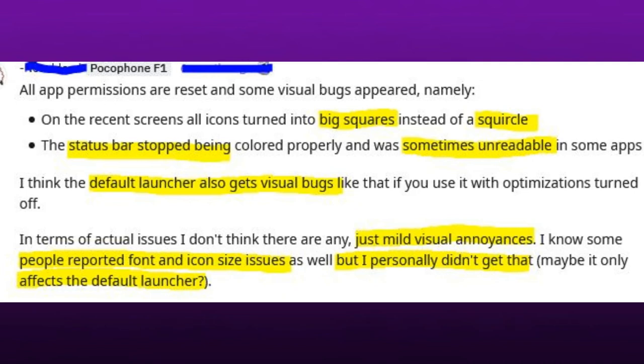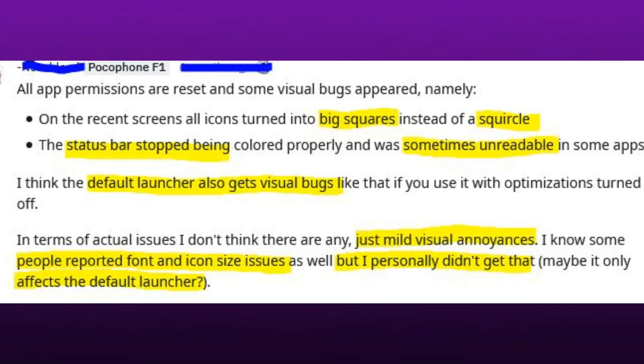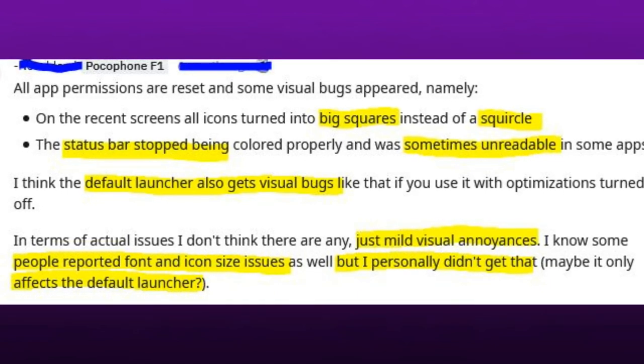I know some people reported font and icon size issues as well but I personally didn't get that. Maybe it only affects the default launcher? I disabled it with no issues. I use Greenify to clamp down on unruly apps.